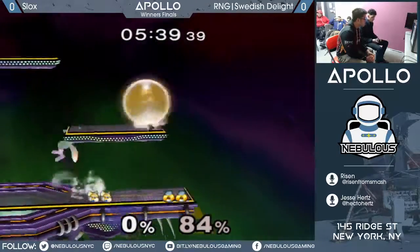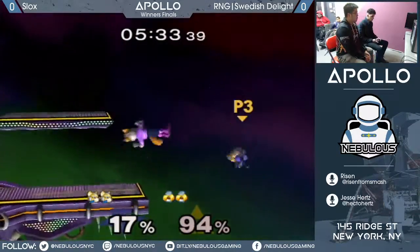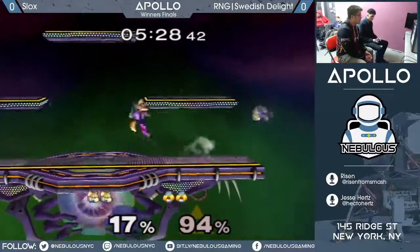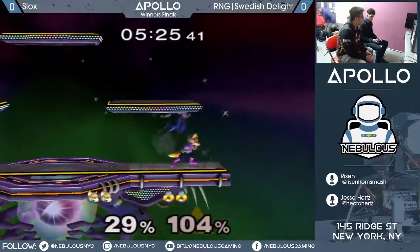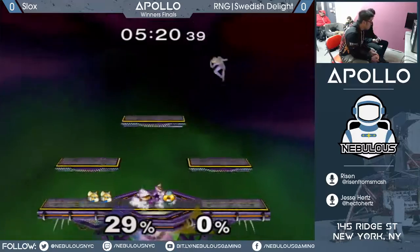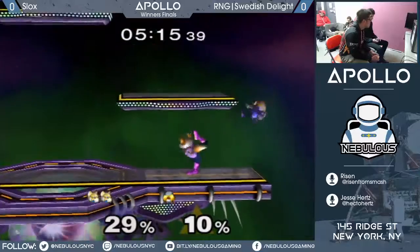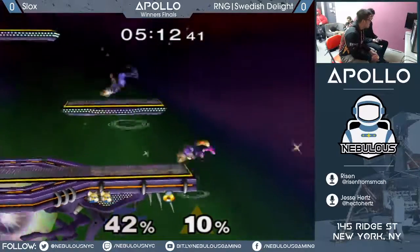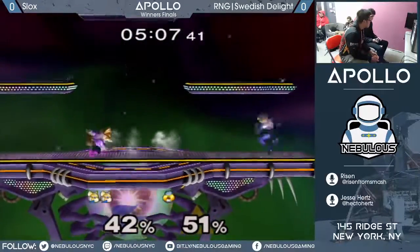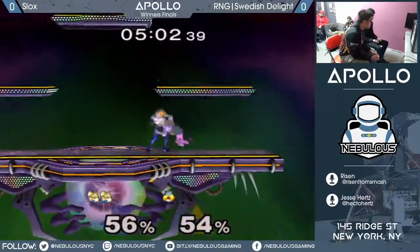There's nothing a Sheik main loves more than a Spacey that always techs down-throw. It's like, 'Oh yo, I get to be Swedish now. I never have to worry about anything but three options.' Slox's Fox vs Sheik knowledge means he knows the tech chase traps and knows how to get out of them. Slox first-hand understands the matchup — he's beating good Foxes with Sheik and beating good Sheiks with Fox, so he knows both sides.